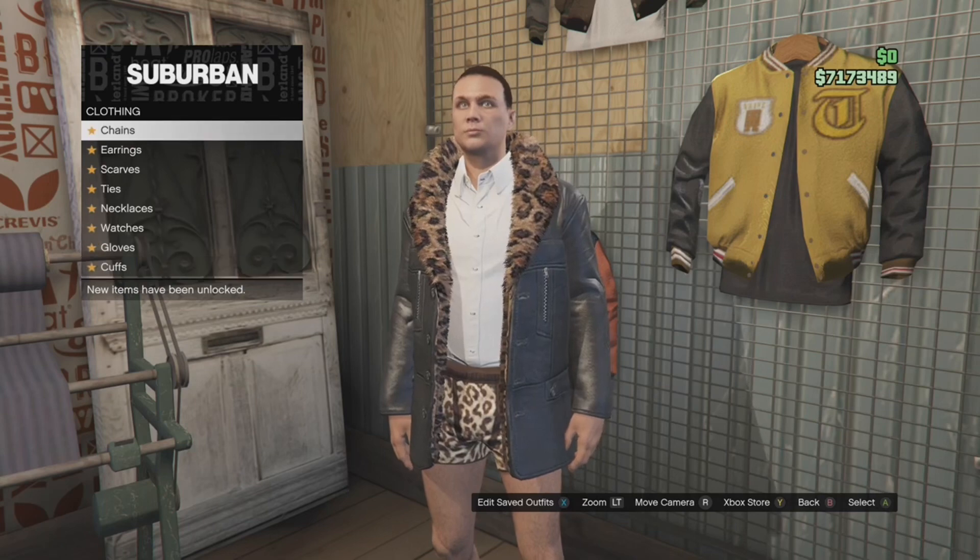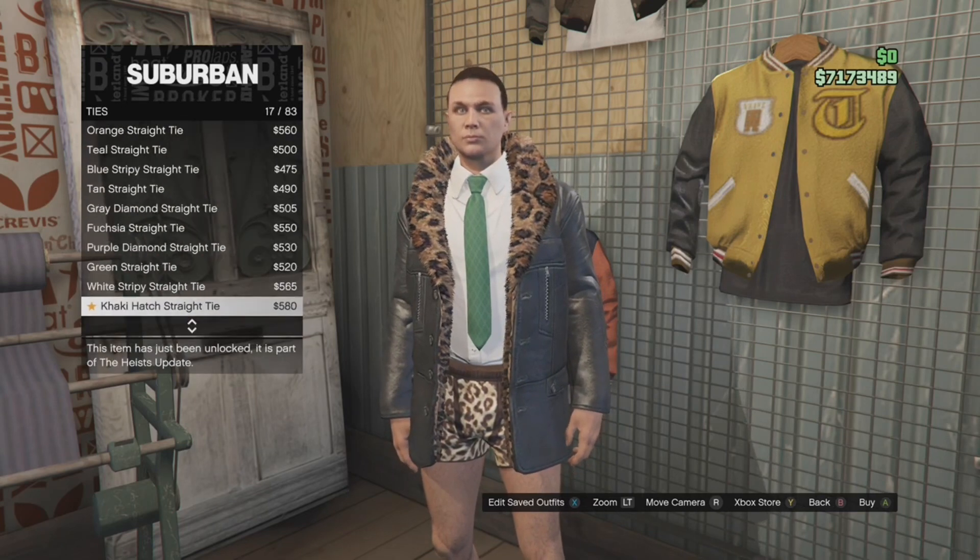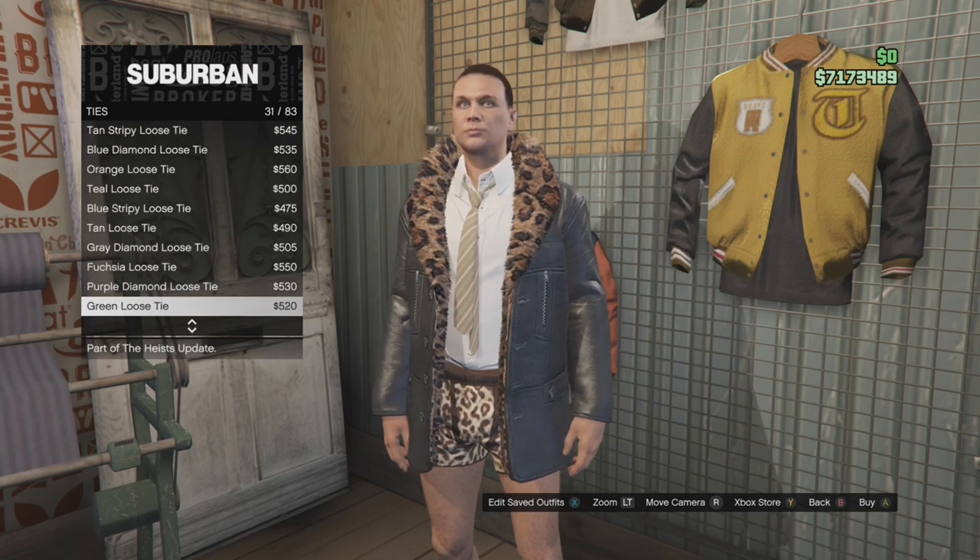Once you're done with that, go to accessories and scroll down to the blue ties, then put on the blue tie. This will give you the white tie on the female character, which looks nice.